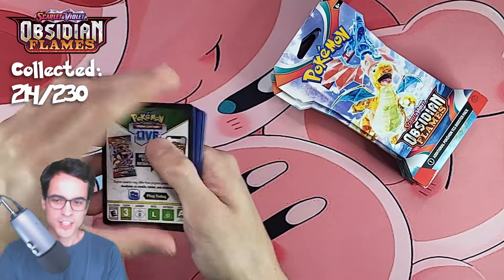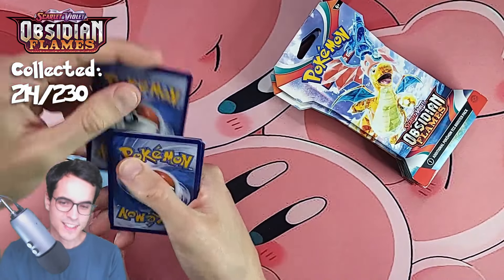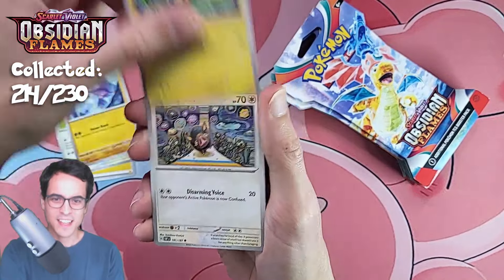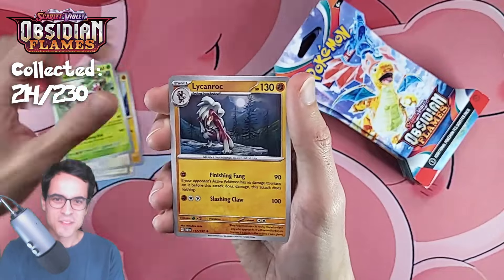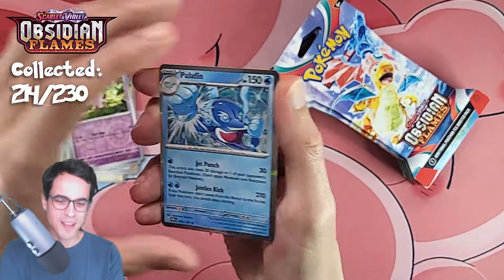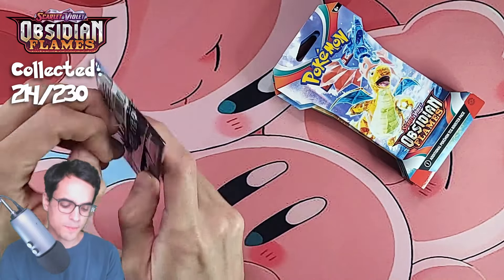This pack is going to be good — I can tell. Lightning energy, swablu, glimmet, tadbulb, lechonk — it's probably going to be a clay doll — serena, lichenrock provo pass, spoink reverse, clefairy reverse, and a palafin. Very few pulls today.